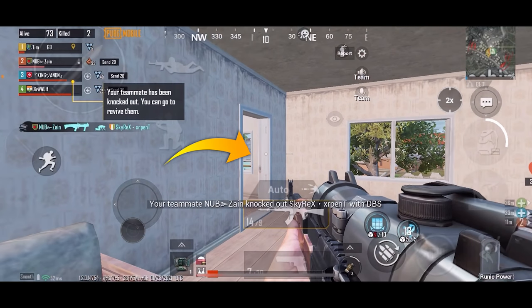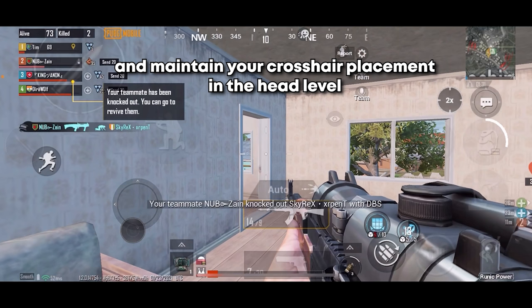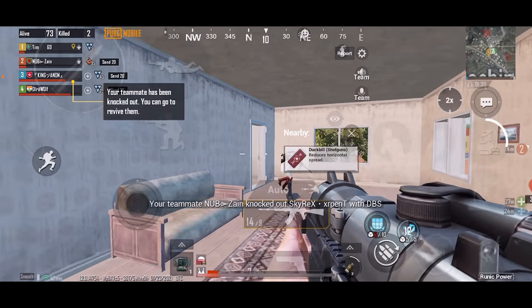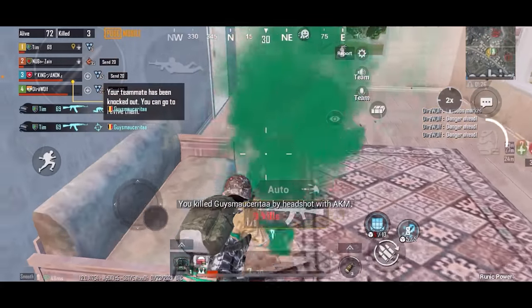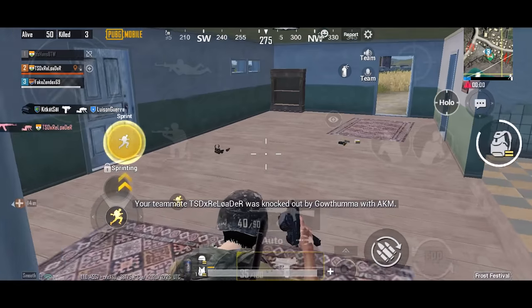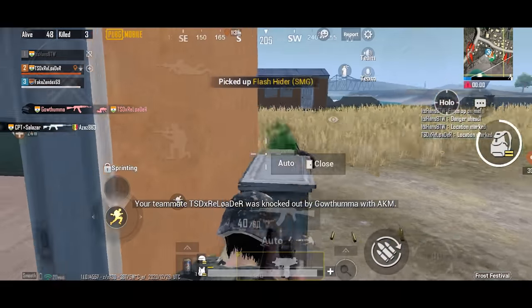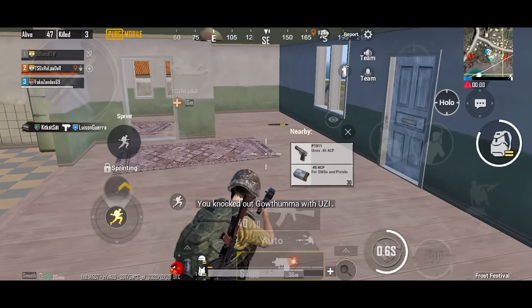It's always a better option to wait for your opponent to rush, because you know the enemy will have to come through the door. Just focus on the door and make sure your aim is at head level, which will help you to get instant headshots. Start shooting as soon as you see the enemy entering through the door. But if your opponent analyzed the situation and knows your exact location, the chances of you winning are quite low, because your enemy may have some sort of plan.